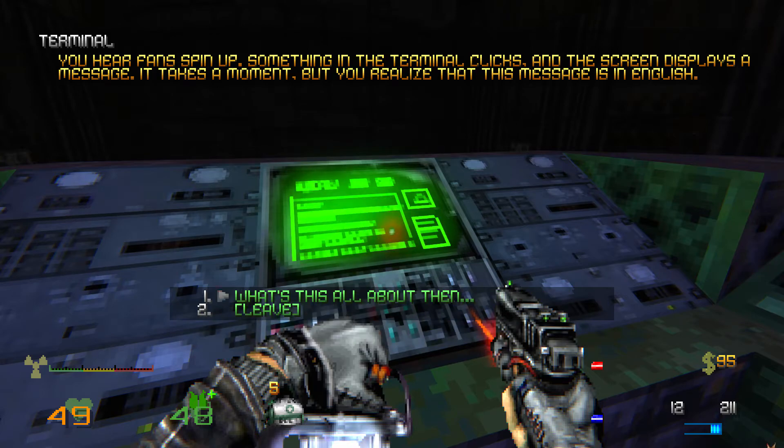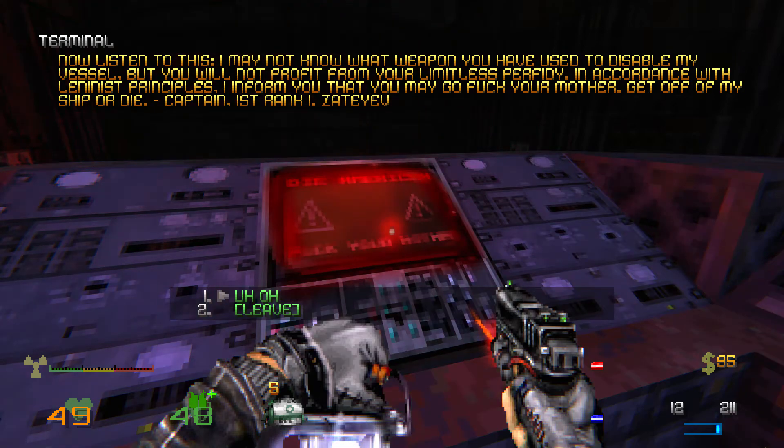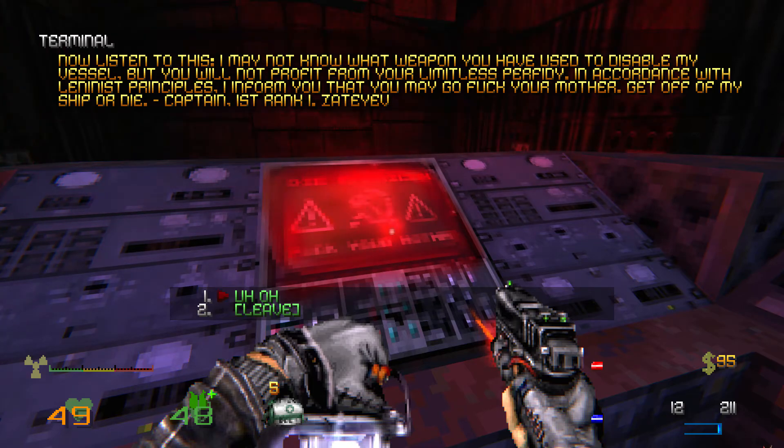Press enter on the highlighted option. You hear fans spin up. Something in the terminal clicks, and the screen displays a message. It takes a moment, but you realize the message is in English. What's this all about then? Well done, American. You have killed us, my ship, and most of my crew. I know of no branch of science that allows for this — to take a ship such as mine and translocate it in such a manner. That explains why it's in such a weird spot. I sincerely hope you have control of the forces you callously unleashed. Now listen to this: I may not know what weapon you have used to disable my vessel, but you will not profit from your limitless perfidy. In accordance with Leninist principles, I inform you that you may go fuck your mother. Get off my ship, or die. Captain, first rank.